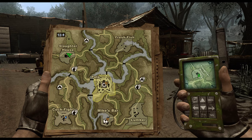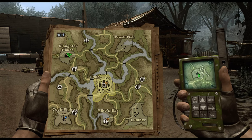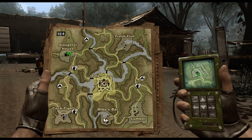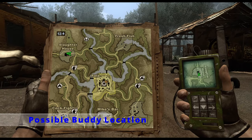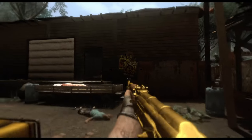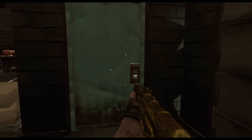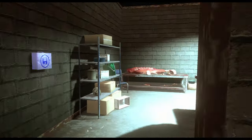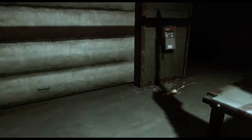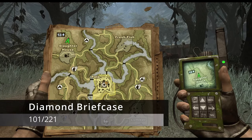The ninth part — let's get started. We have Central Pala, the Slaughterhouse, Fresh Fish, Lumber, and Cockfights. Depending on your tutorial, you may have spawned in one of those locations. During my tutorial I got the diamond briefcase at the Cockfights — that may not be there for you. I rescued a buddy at the Slaughterhouse, so your fifth and sixth buddy are going to be dependent on where you started and where you did your tutorial.